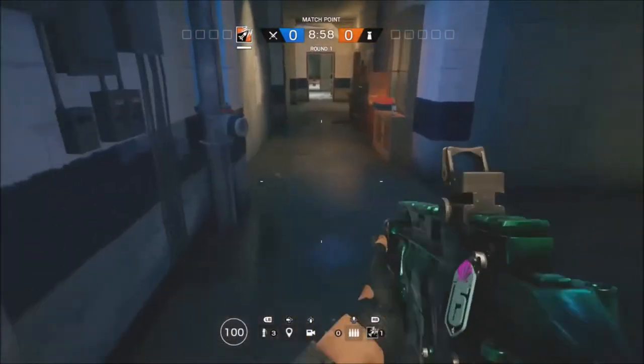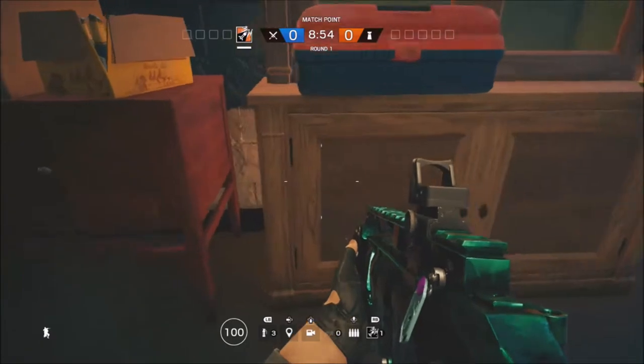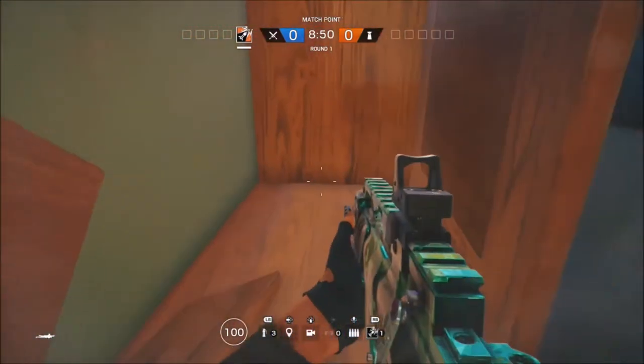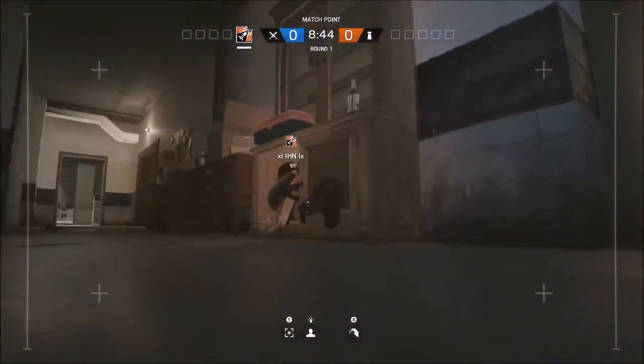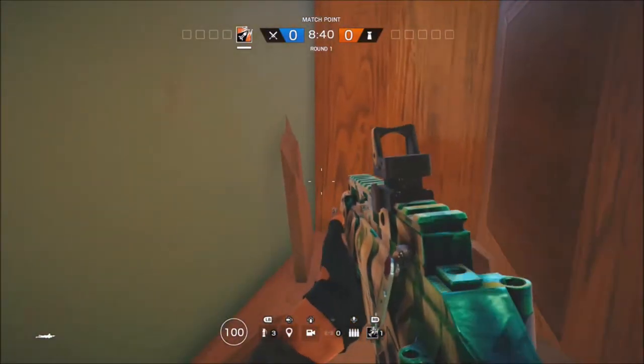What you want to do is you can be on the defending side for this. You just want to come to this cabinet area — box area, whatever you would call it. What you can do is just break the wood down and hide in here. You can use this if you're playing hide and seek with yourself and your friends.